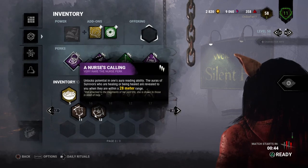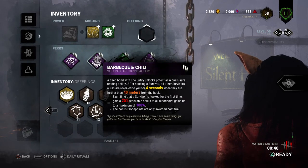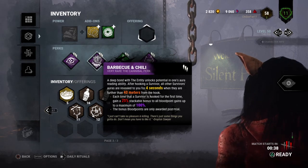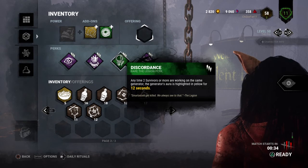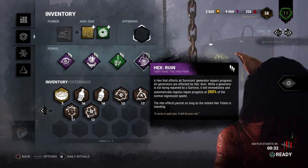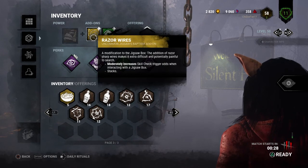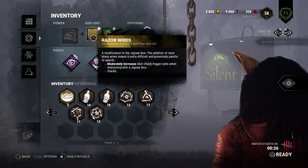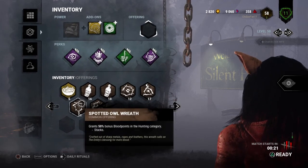We're playing with Nurse's Calling to help find injured survivors healing, and Barbecue and Chili to help find survivors when we hook somebody, giving us a blood point bonus. Discordance helps find multiple survivors on a generator, and Ruin slows generators down as long as the totem is in play. The razor wires moderately increase skill check trigger odds, and the interlocking razor increases the penalty when skill checks are failed.